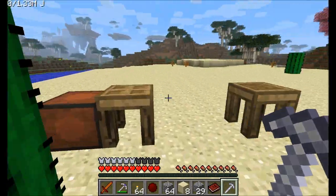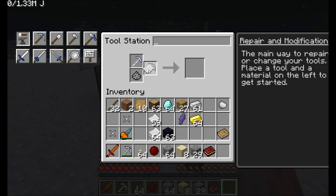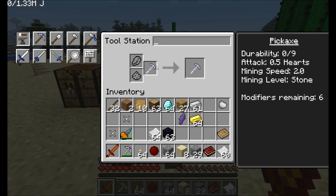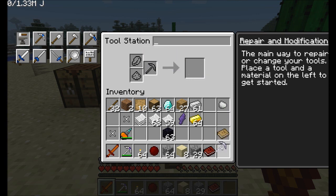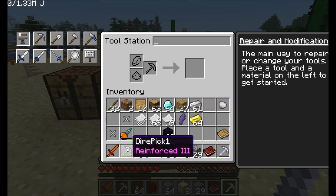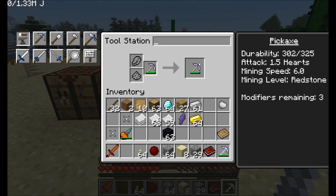You can repair broken tools. Go to the tool station, go to the repair tab, place the broken tool in the slot, and put some material in — a paper stack (four pieces of paper) does a full repair, and even one piece of paper will repair this quickly. For Dire Pick 1, just throw some iron on there to get it repaired. Very nifty. Tools will always be repairable.